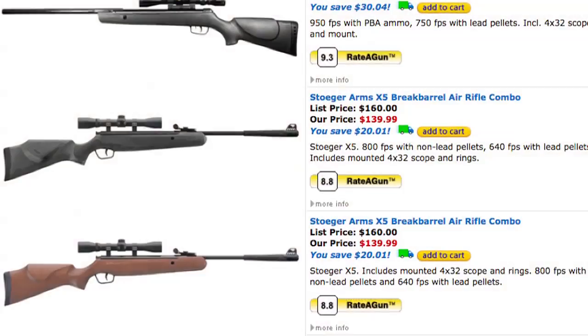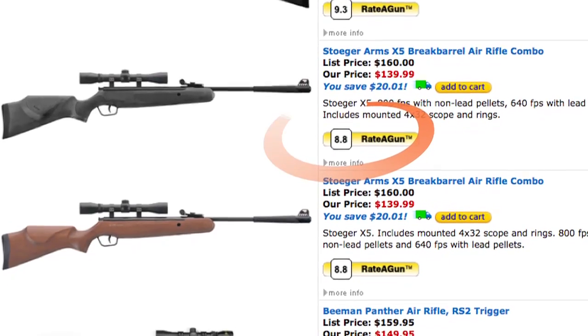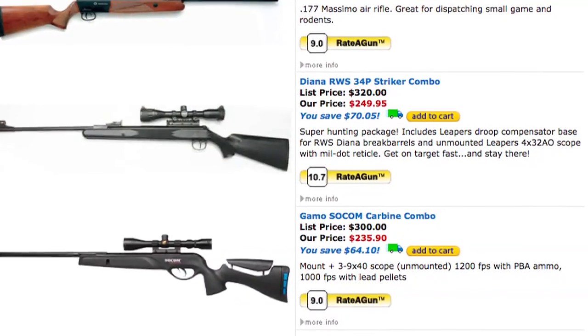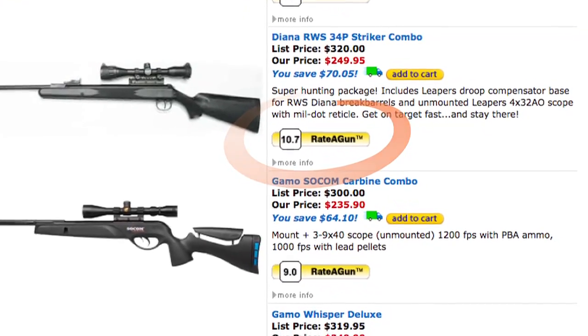Scores between 7.9 and 9.0 indicate a rifle that's an enjoyable challenge to shoot. It requires some skill or special knowledge to be accurate. A Raider Gun Score above 9.1 means that this gun is an enjoyable challenge to shoot well, and special skills and knowledge are definitely required to shoot these pellet rifles accurately.